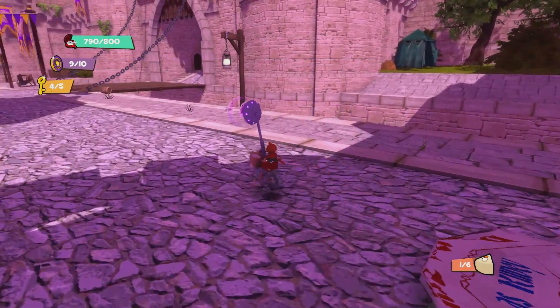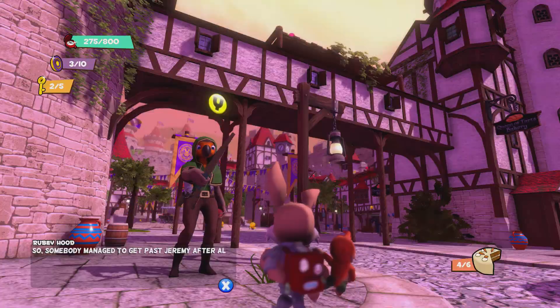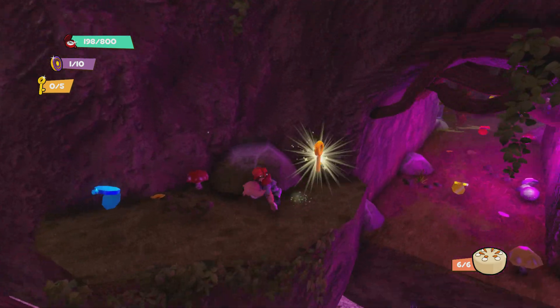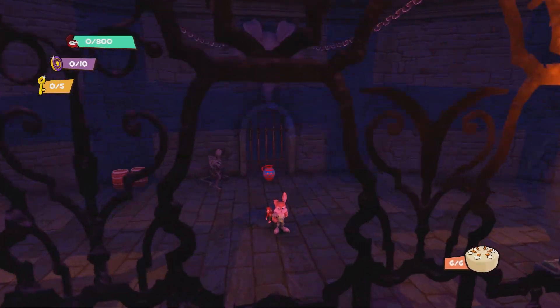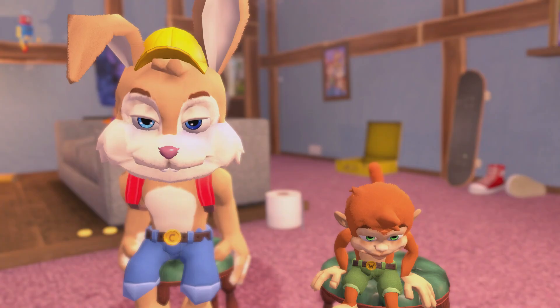In tried and true fashion, even the smaller collectables are handled well, because they'll often lead you to areas of the level you've not been to yet. If you've only got a few left, there's a little radar in Clive's backpack that'll point you in the right direction — Sparks the Dragonfly style. It's been a while since I've played a game like this where I can say none of the goals really rubbed me the wrong way. The closest thing I had to being frustrated was not being able to find a single key in one of the levels, but I just restarted the level and found it almost straight away.